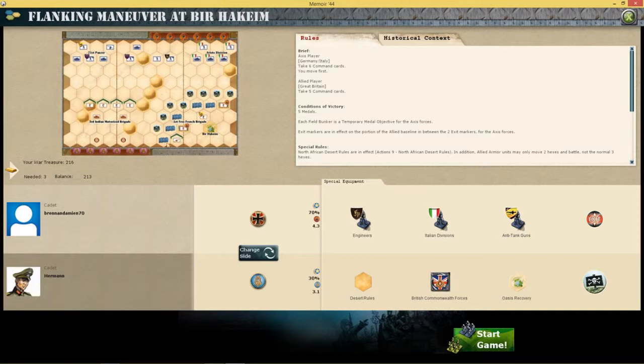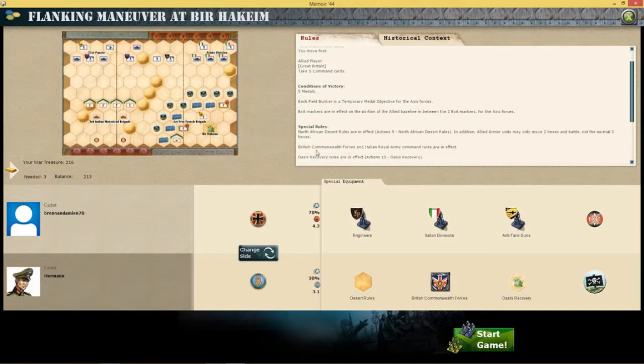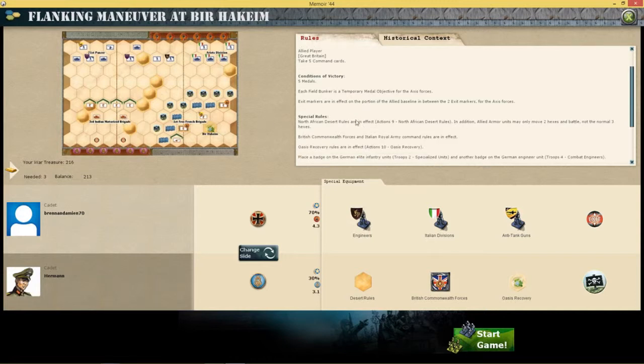North African rules are in effect — the Desert rules — so Allied tanks only move two, where my tanks can move three. British Commonwealth forces and Italian Royal Army command rules are in effect. I can't remember the Italian Royal Army rules, but the British Commonwealth are the ones that get stiff upper lip — as in, if there's one soldier left in the squad, they get to attack back.